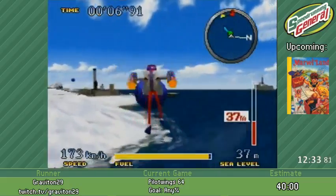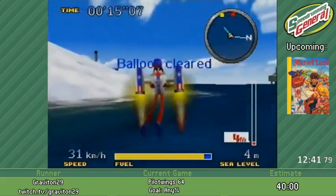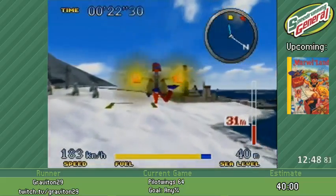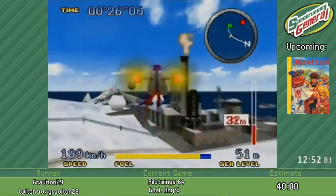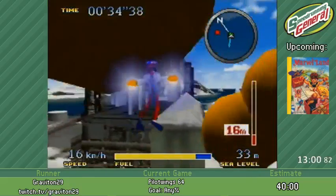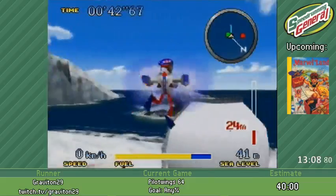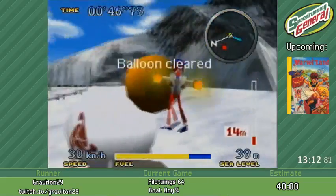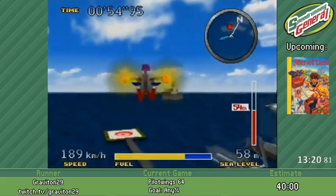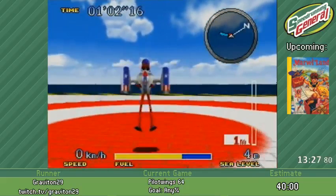Damn, I nearly killed myself. Where did the balloon go? There it is. That was kinda scary. So now we got five more over here. Pop, pop. These things like to bounce around wildly so you kinda have to hope they bounce in your favor. It's not actually random — it depends on where you hit the ball that contains all of them. So if you hit the ball in the same spot, you'll actually get the same bounces. I just did not do it like I normally did so I had to improvise.